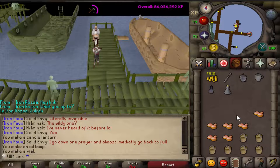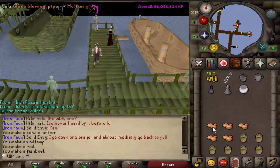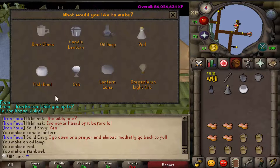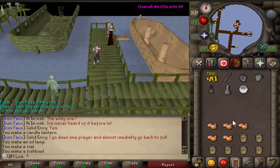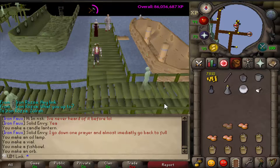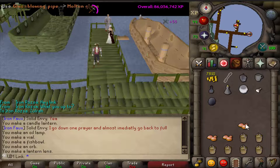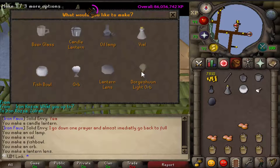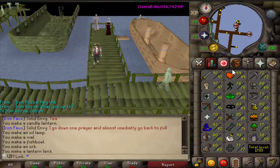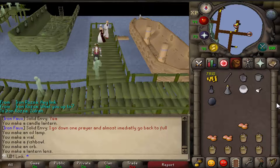This method continues to get good because the more you do it, the higher crafting you get. The higher crafting you get, the higher level glass you can make, which in turn gives you more XP. This unpowered orb was 53 XP, and then these lantern lenses are 55 XP. I can't do Dorgesh-Kaan light orbs, but those are at like level 87 or something and are quite high XP as well. So you get the point — it's better to do it at a later level, and you just get more XP per molten glass.